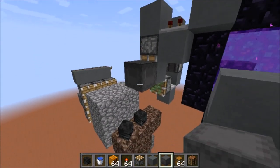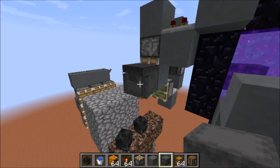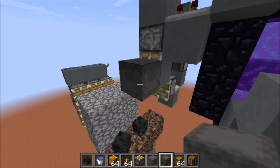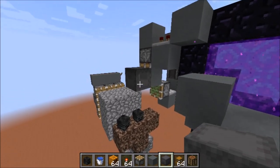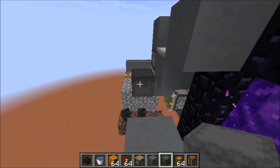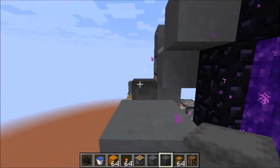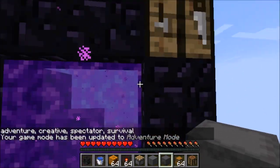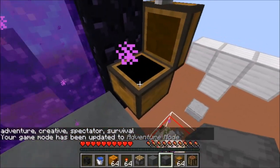To get the shulker box to glitch open all the time — because currently when you open it, it'll stay open for a little bit, but once you exit the inventory it will close again — the way we get it to glitch open was a bit difficult. So I asked a lot of the ProtoTech members if they had any ideas, and Galea suggested using the nether portal open chest glitch, which is where you sit in a nether portal, then you open up a chest, and the chest stays open.